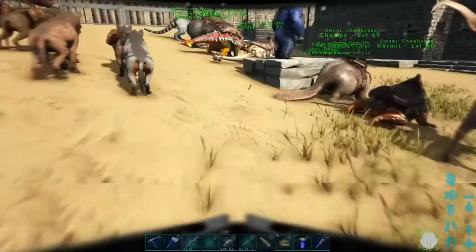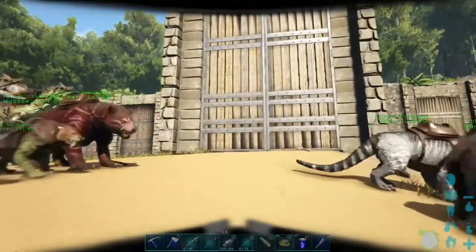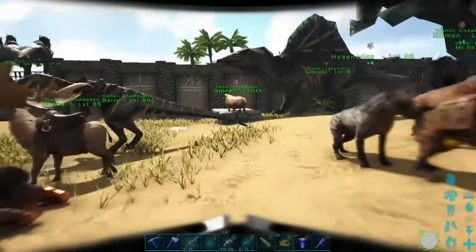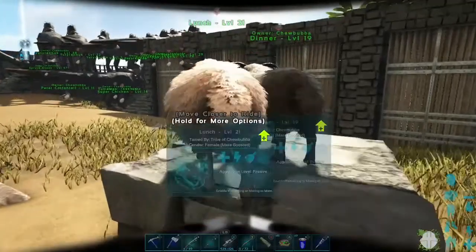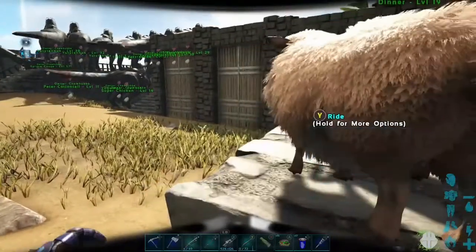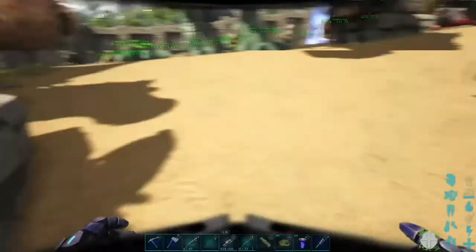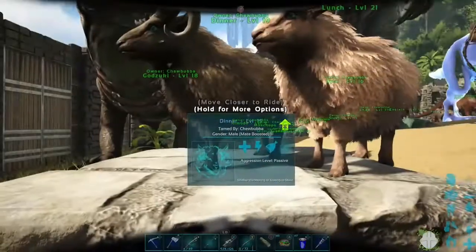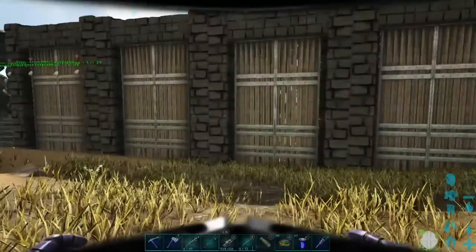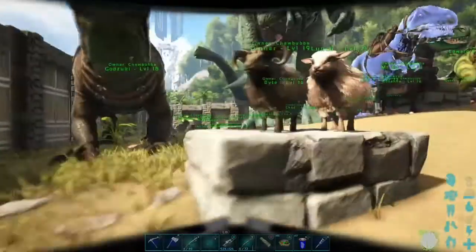They're kind of the base security, although I've got these walls and gates everywhere because I'm really close to a spawn point for Allosauruses and T-Rexes and stuff like that. I'm pretty confident that if anything did get in, these guys and everything else would make short work of it. But I go back and forth on whether or not I should tear the walls down.